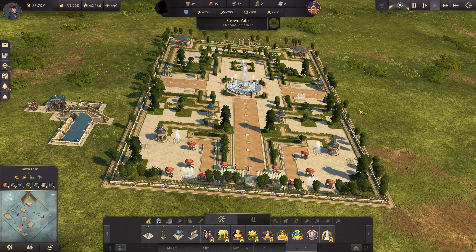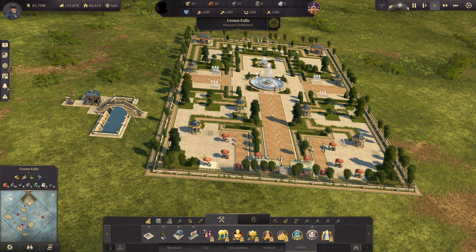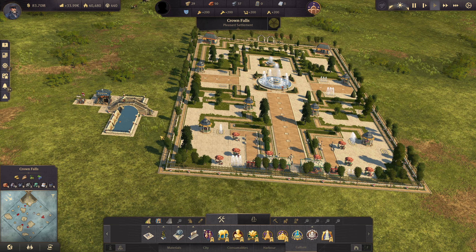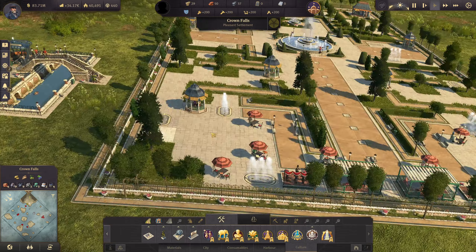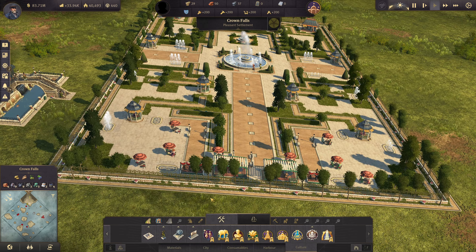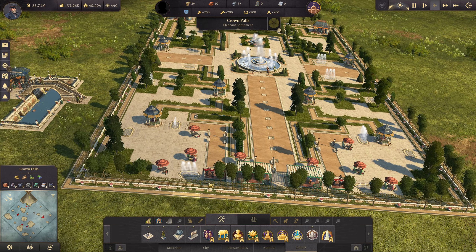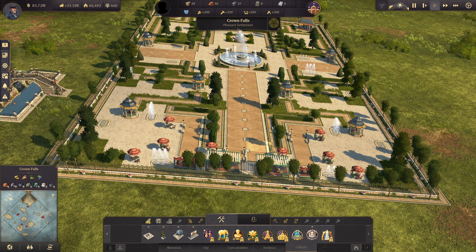What is up guys, welcome back to Anno 1800! We finally downloaded the new ornament DLC. Here is a park that I built with the old ornaments. As you can see, we are unfortunately not gonna build a park today, but I am gonna do a park later on, so we are gonna change some stuff here that I actually like from the new DLC.